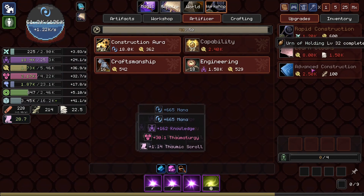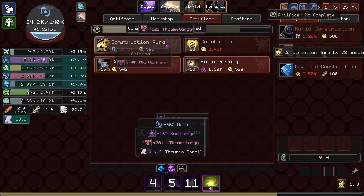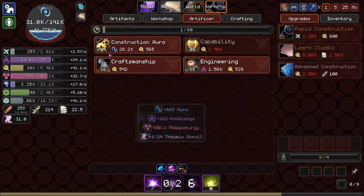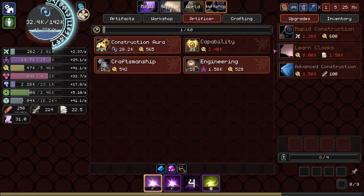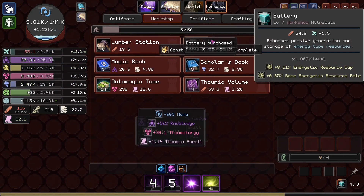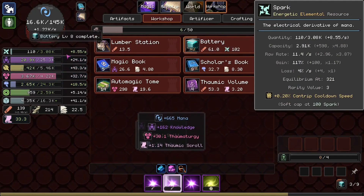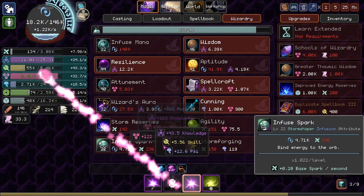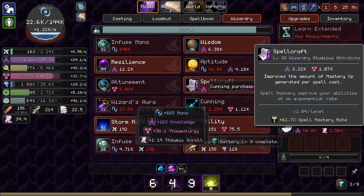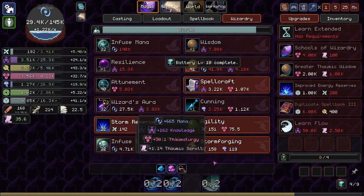Maybe we should try to focus in on some of these other thingies — like getting the Construction Aura, cooking, getting Cloaks, Rapid Construction, and so on and so forth. That all seems very nice. The batteries also seem very good — it boosts our electricity gain too. So we might be able to infuse some more Spark. We could actually switch to our electric loadout, why not?